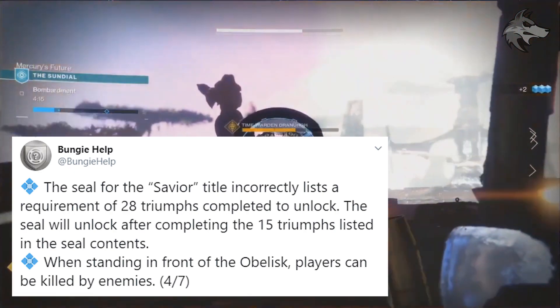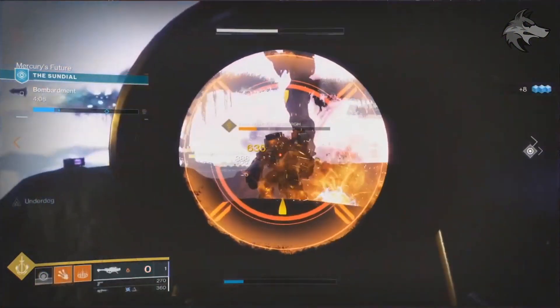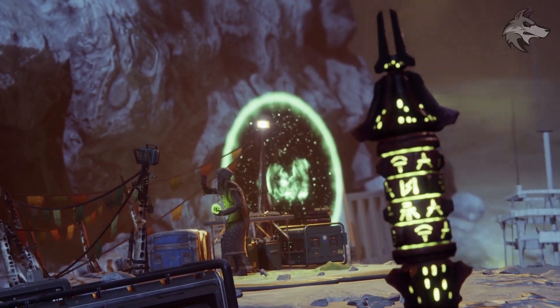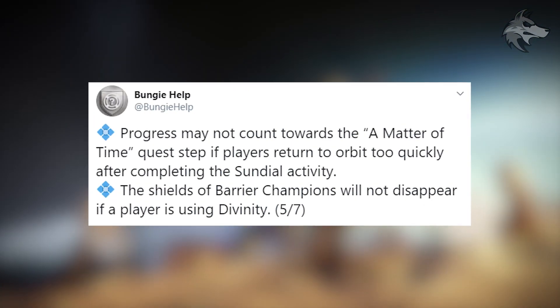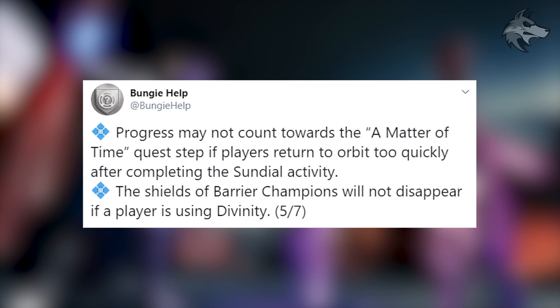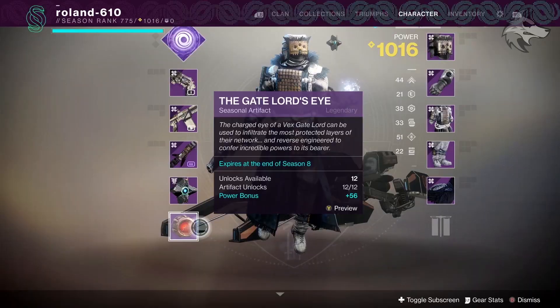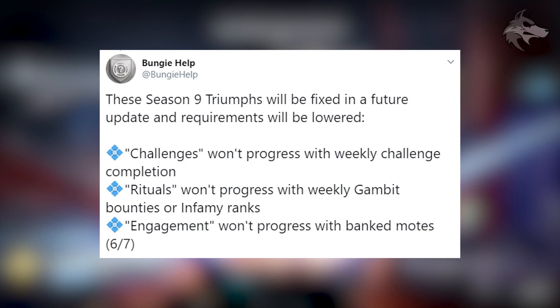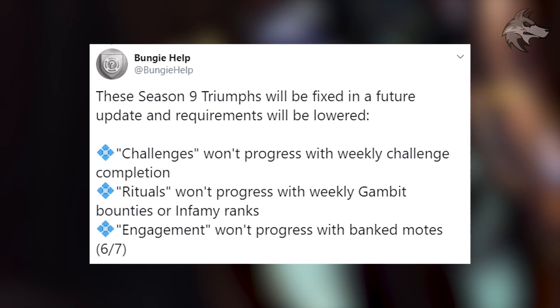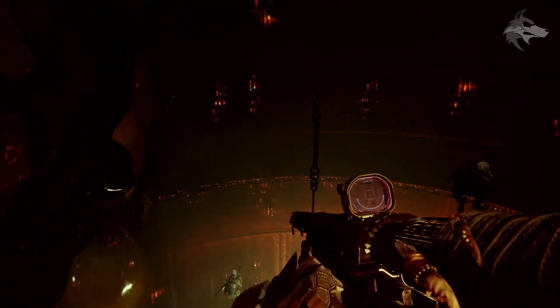They point out that standing in front of the obelisk does mean you can be killed by enemies — not sure whether that's a bug or whether there are enemies actually spawning out of the obelisk. Additionally, progress may not count towards the A Matter of Time quest step if players return to orbit too quickly after completing the sundial activity. The shields of barrier champions will not disappear if a player is using Divinity — that sounds like a bug affecting players with that weapon equipped. Finally, certain Season 9 triumphs will be fixed in a future update: Challenges won't progress with weekly challenge completion, Rituals won't progress with weekly Gambit bounties or infamy ranks, and Engagement won't progress with banked motes.